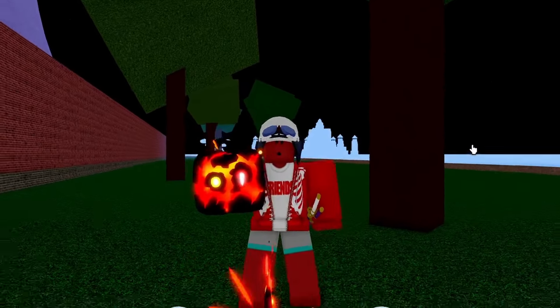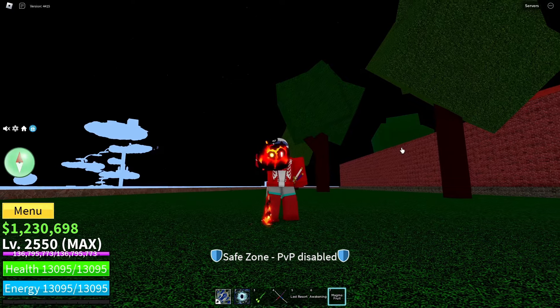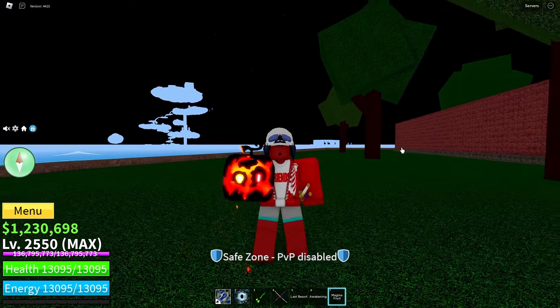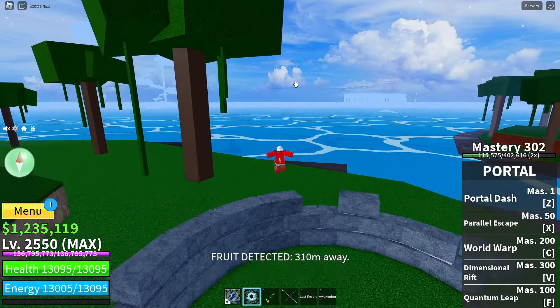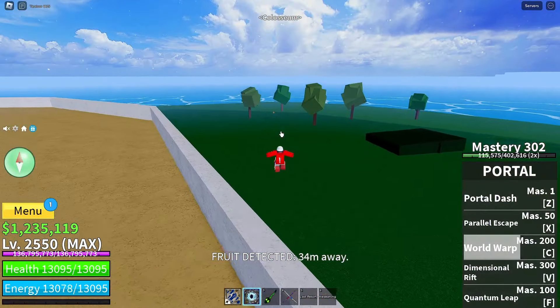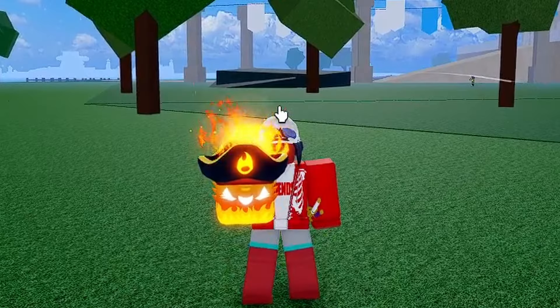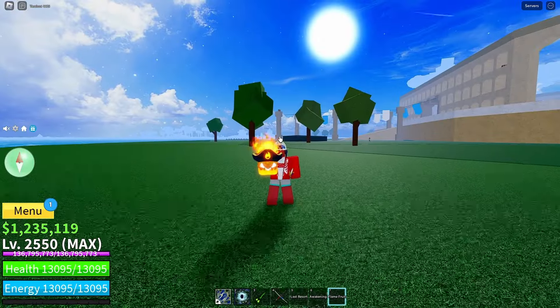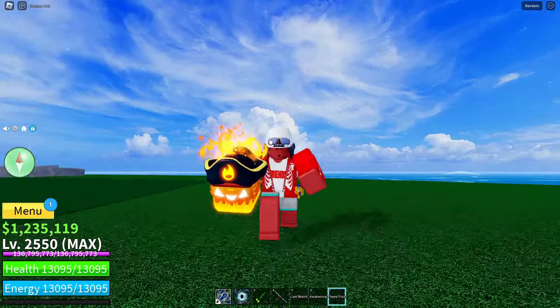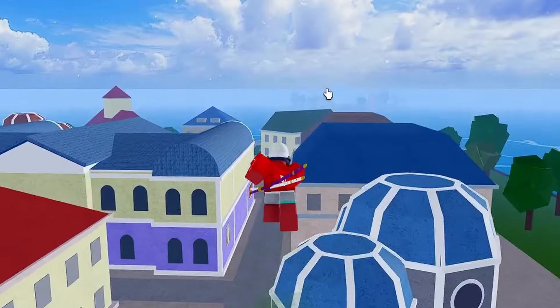This is looking like Marine Fortress — boom, this way. Don't get caught in the house but this is the one, gotta be something crazy. Doing the turnaround trick again so I don't get spoiled. It's up here... I see it — just a crappy Falcon fruit. Nobody wants this, I'm not trying to turn into a bird. This is definitely not a Phoenix — you can join the Chop fruits in the water. Goodbye.